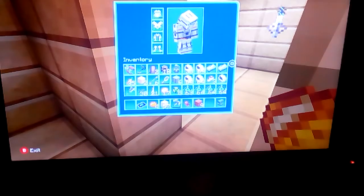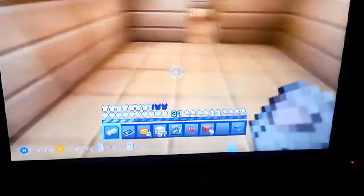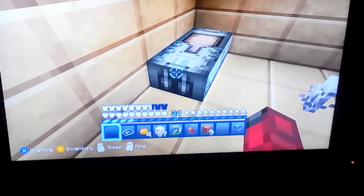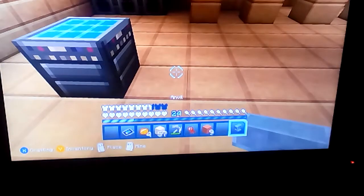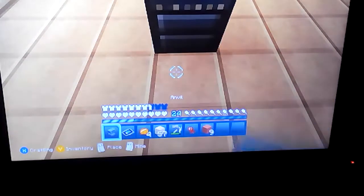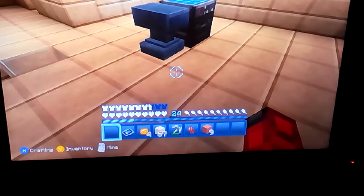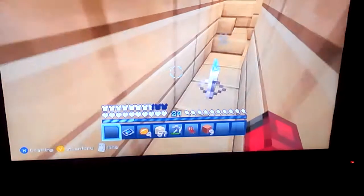First things first — set up the beds. Boom, number one. And the second one. And now set up the anvil in our same position. I like how it's going to be almost like the same thing. Stupid anvil didn't go in the right position — there we go. All that's left is the chiseled stone floor and everything else. Oh boy, then it would be somewhat identical.